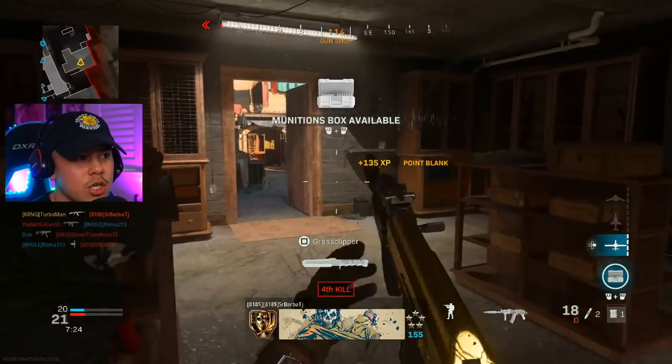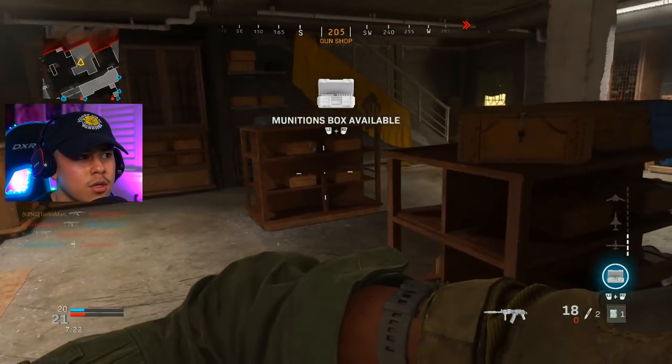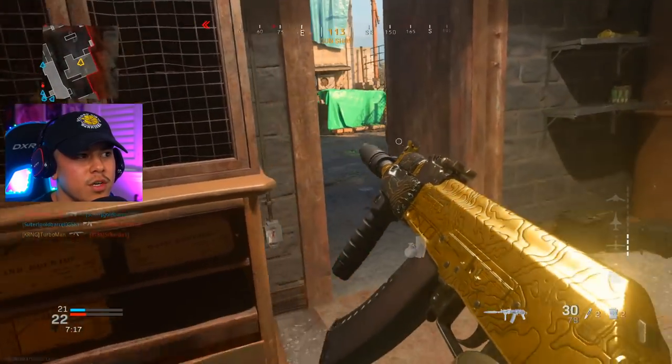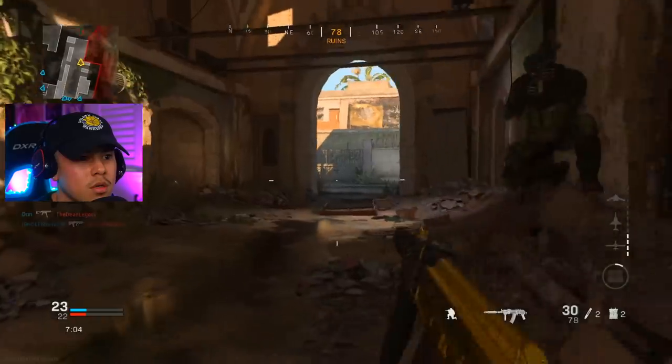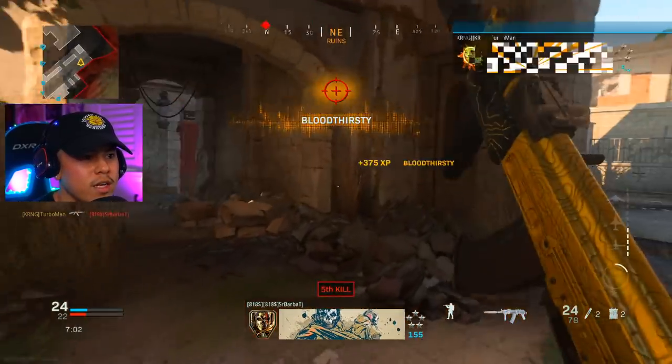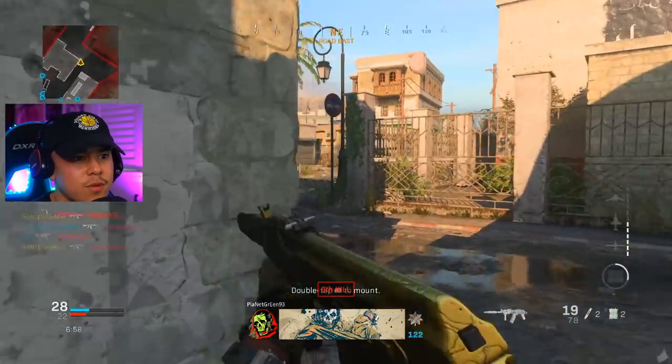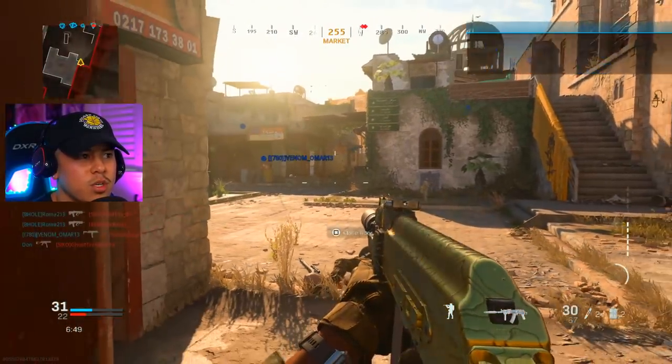That was so close — could have cost us our UAV streak. Our goal is to get the advanced UAV. That is exactly why I prefer sliding around corners — it's a great flank because when you slide around corners you're just so unpredictable.